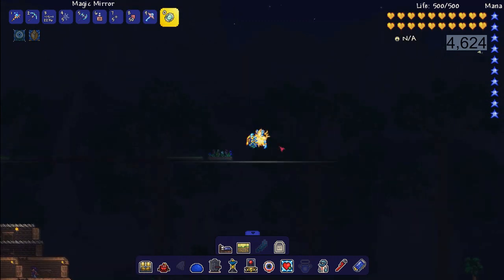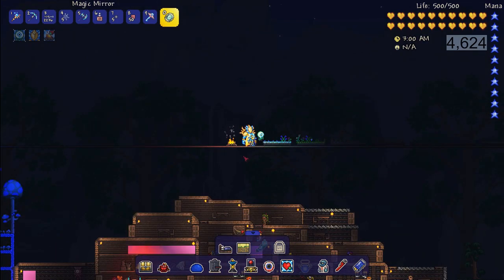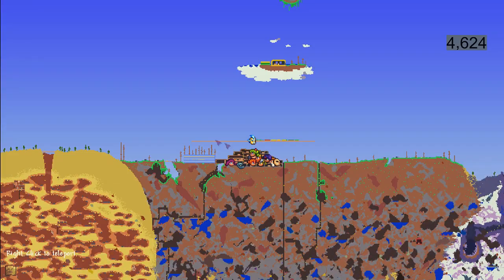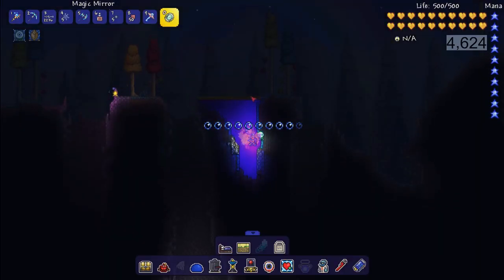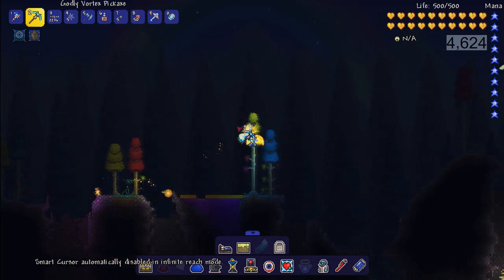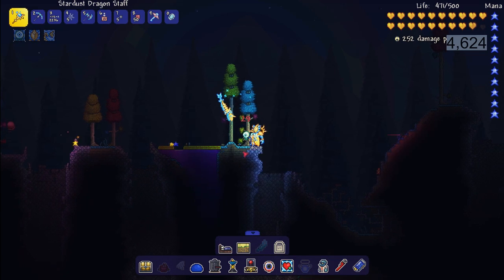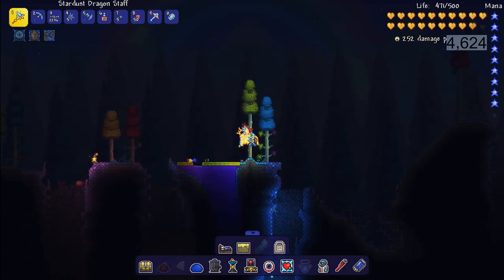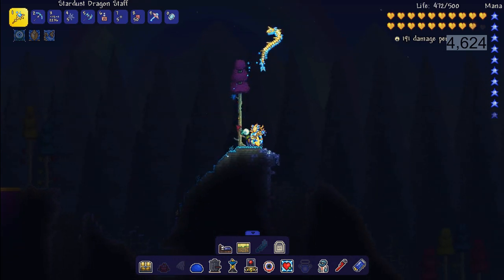The first step in actually getting wings is you must defeat the Wall of Flesh. You will know you defeated the Wall of Flesh if you have the Hollowed biome. You'll know you're in hard mode if you have this Hollowed biome here - all the really colorful trees and these pink stone blocks. If you have those, you are in hard mode.